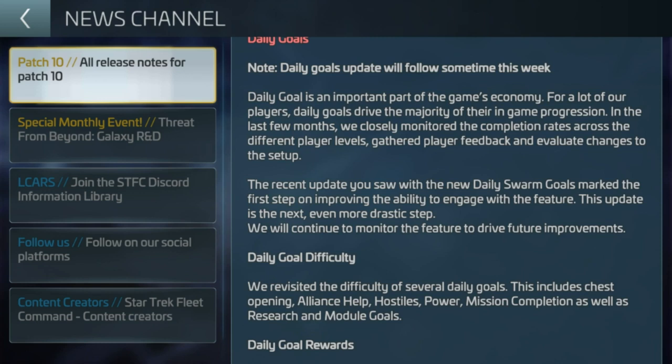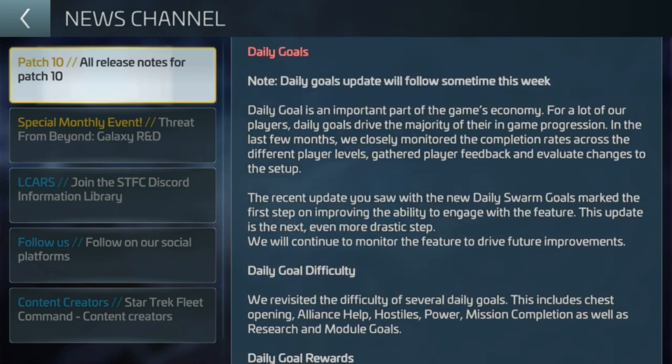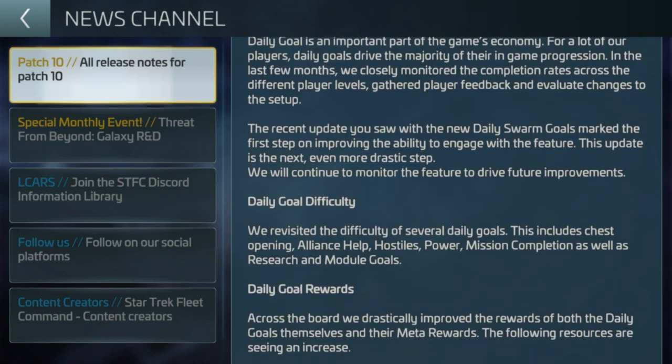Hopefully we'll see more achievable dailies where we can actually go out and get the four-star rare materials we need for prime research and the like. An interesting thing here: it says the recent update with the new daily swarm goals marked the first step to improving the ability to engage with the feature. This update is an even more drastic step. They will continue to monitor the feature to drive further improvements, and they closely monitored completion rates across different player levels and gathered player feedback.